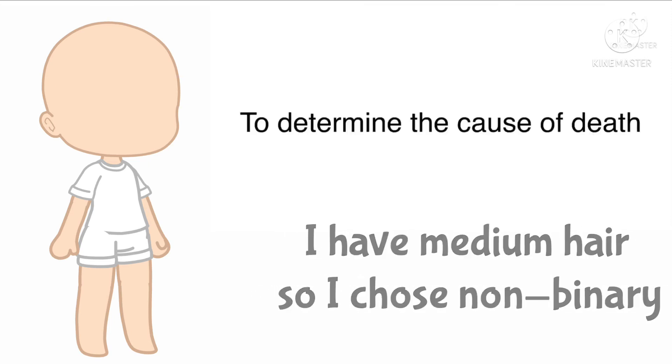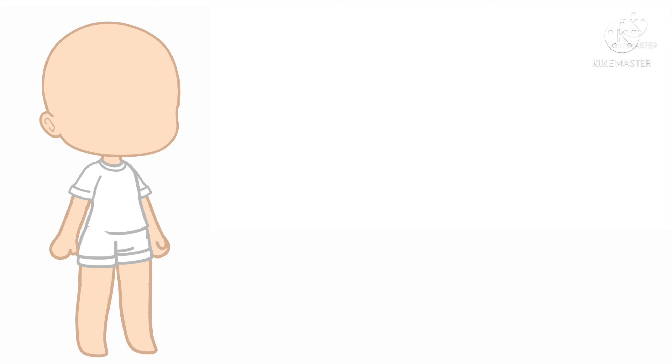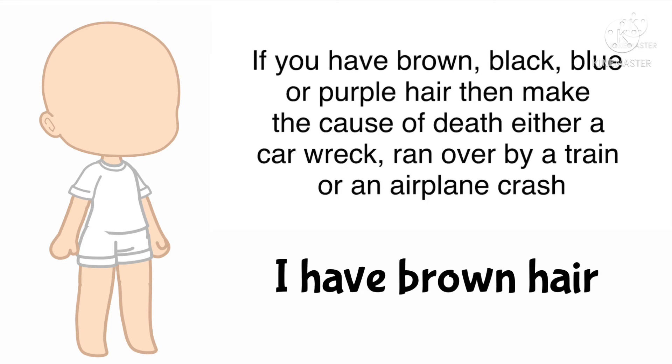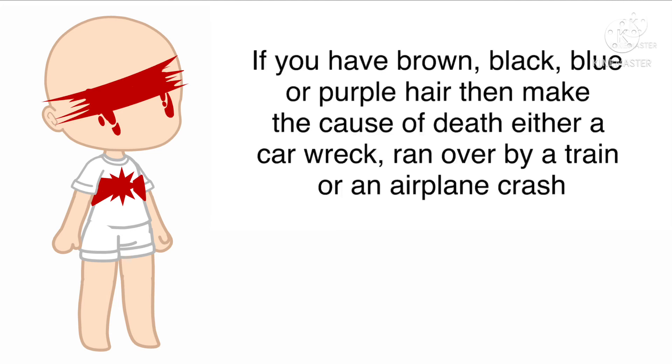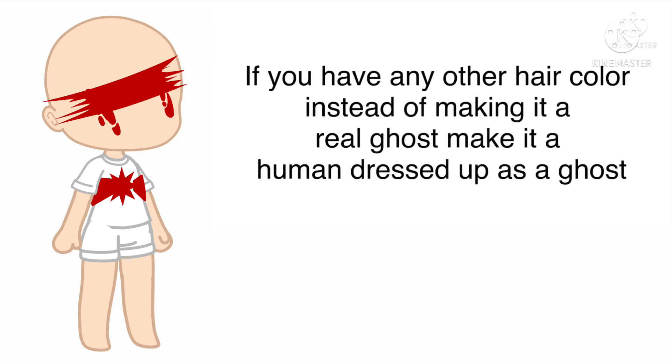To determine the cause of death: if you have green, blonde, pink, or red hair, make the cause of death either any sort of illness or electrocution. If you have brown, black, blue, or purple hair, make the cause of death either a car wreck, ran over by a train, or an airplane crash. If you are bald, make the cause of death either drowning or fire. If you have any other hair color, instead of making it a real ghost, make it a human dressed up as a ghost.